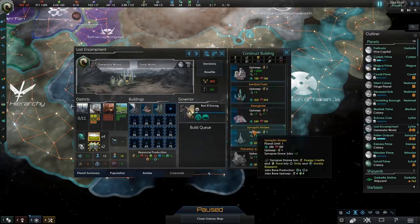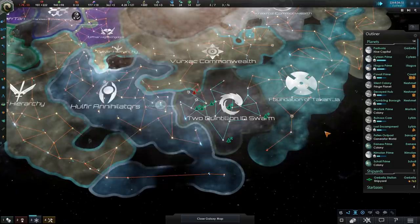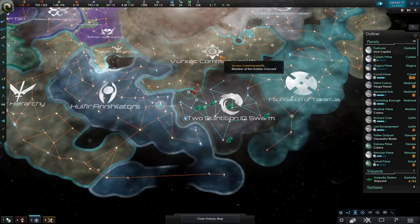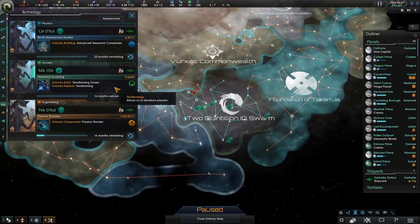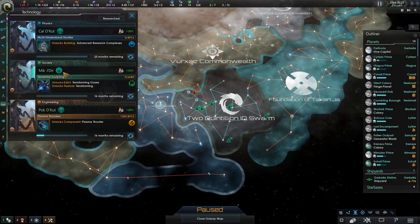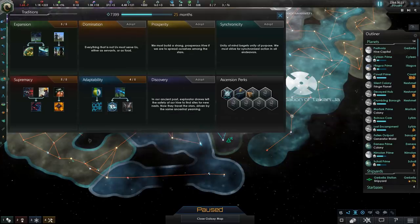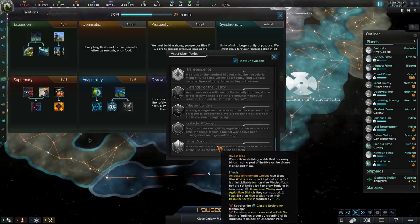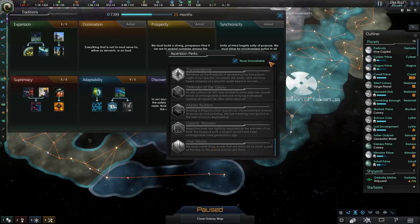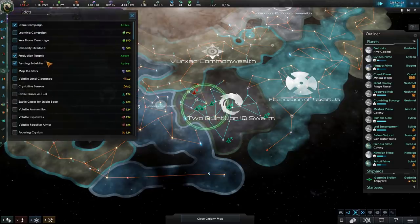Ooh, terraforming — finally. We're going to need to get some terraforming technology to actually start being able to terraform some of our worlds into Hive Worlds. Soon enough, we're going to be able to unlock Appropriation and our third Ascension slot, and that is going to mean we'll be able to choose Hive Worlds. And for Hive Worlds, we need Climate Restoration. So let's wait and see, and really hope that we get it.